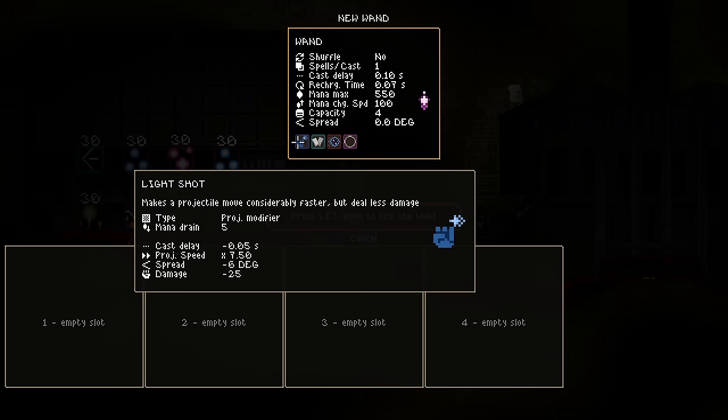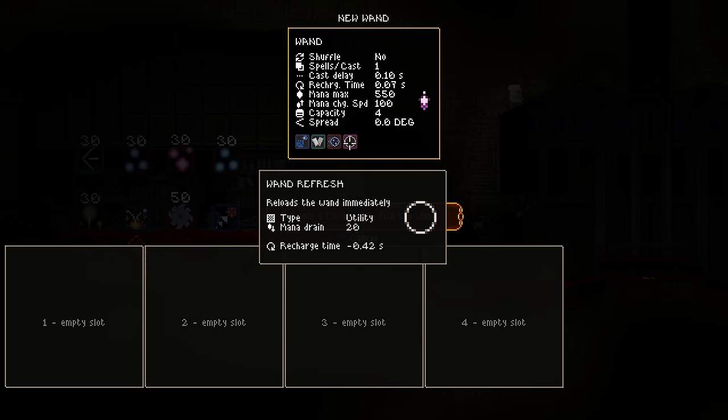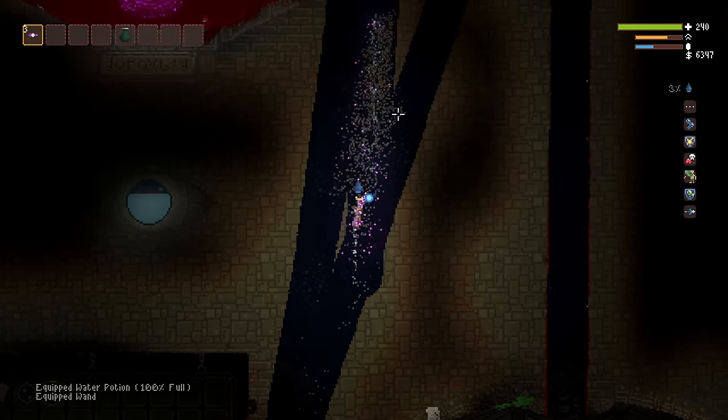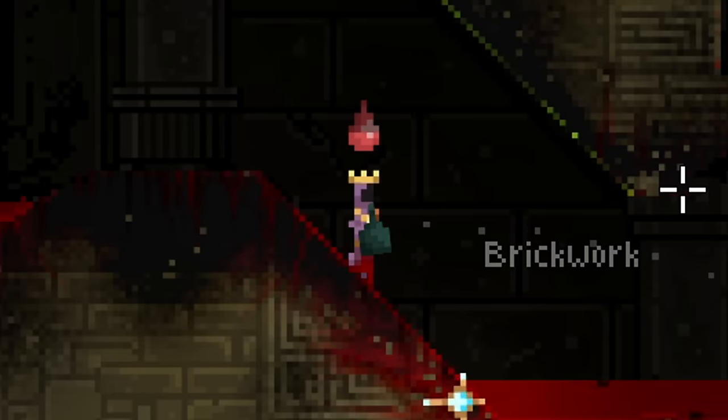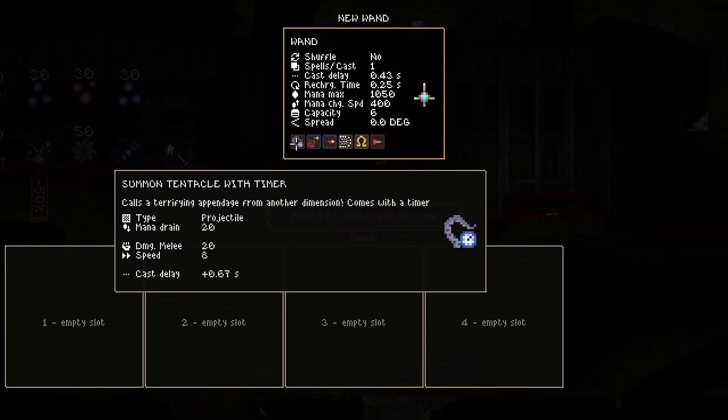On the subject of infinite, we also have light shot, double spell, black hole, and wand refresh in order to shoot infinite speedy black holes without greek letters.